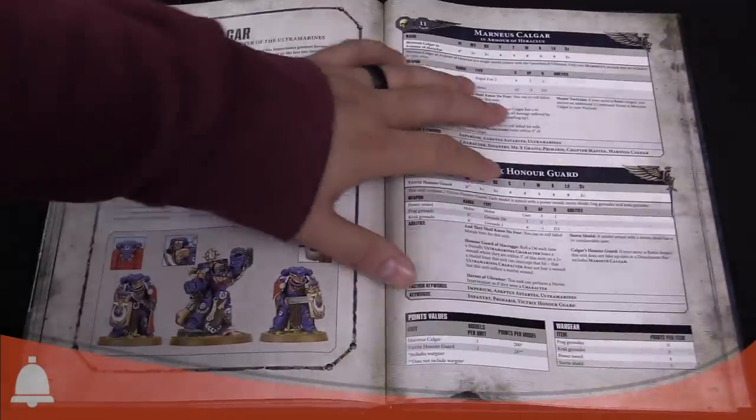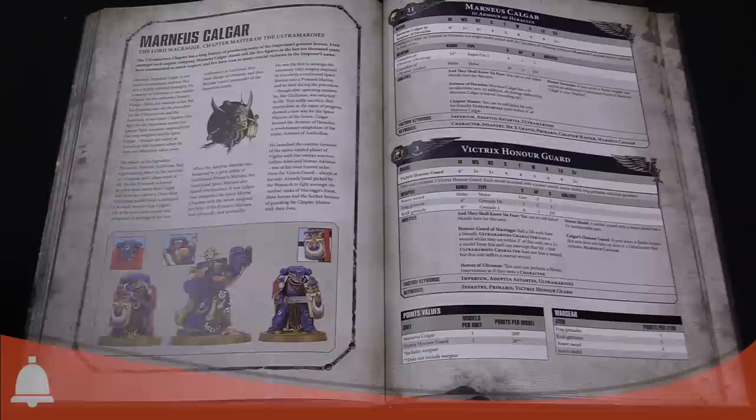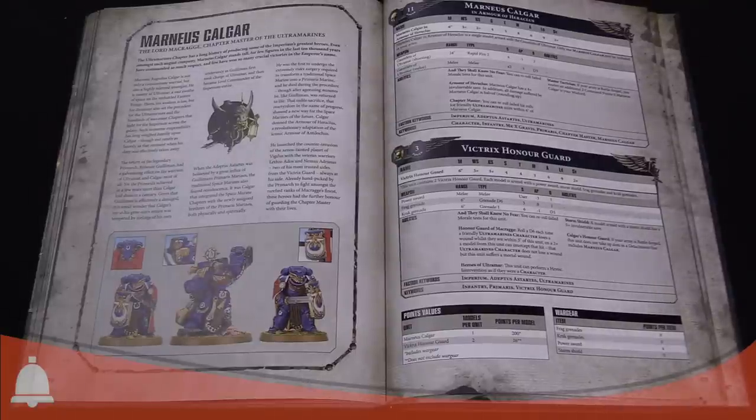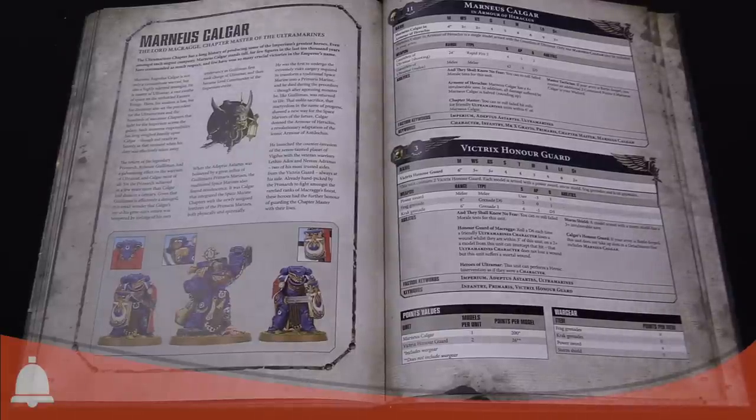We're going to talk Calgar and the Honor Guard here, but we're going to focus mainly on Calgar, then get back to the specialist stuff. He's Papa Smurf — Papa Smurf is back, bigger and badder than ever. If you saw our lore video, we talked about it.